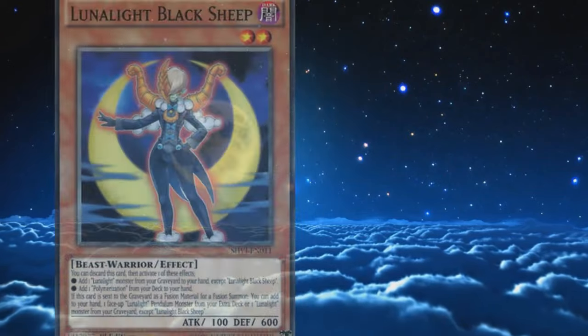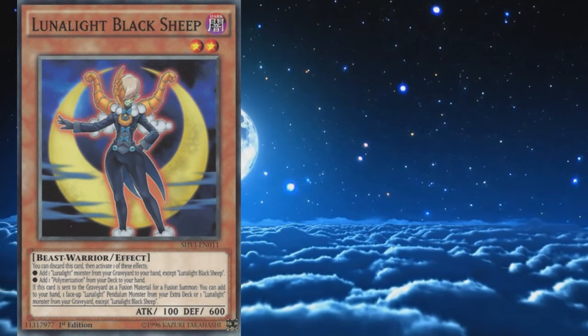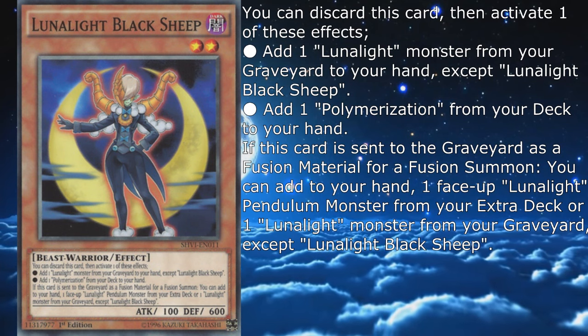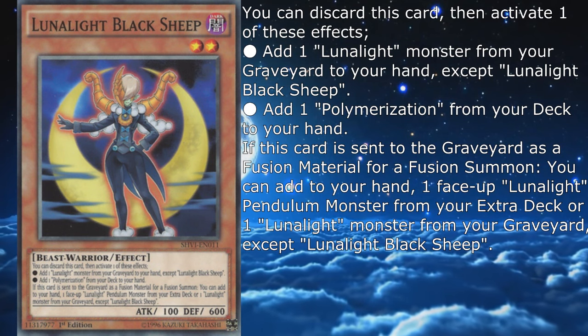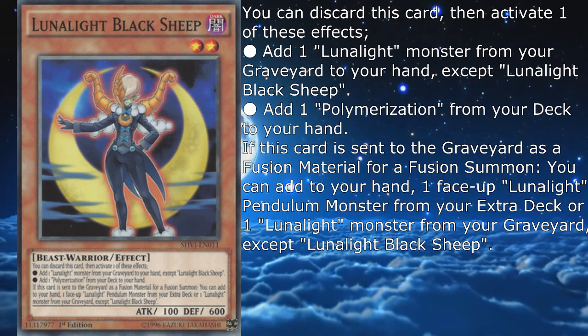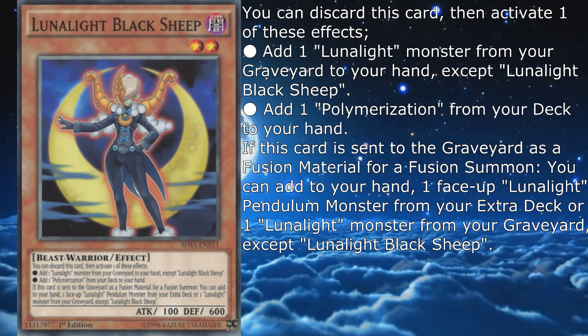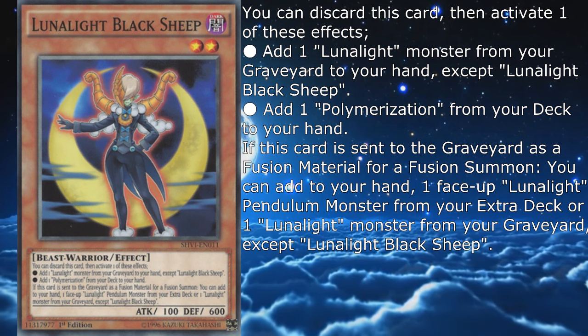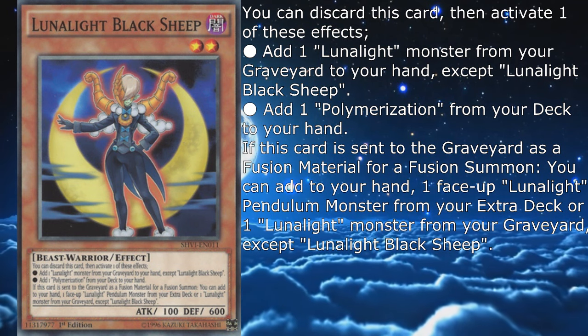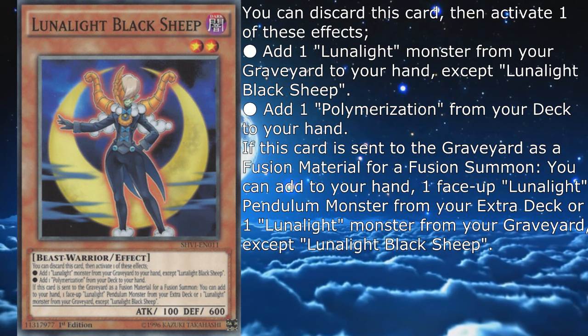Let's kick it off with our first monster, Lunalight Black Sheep, a level 2 Dark Beast Warrior with 100 attack and 600 defense, which you can discard to activate one of the following effects: add one Lunalight monster from your graveyard to your hand except Lunalight Black Sheep, or add one Polymerization from your deck to your hand. If this card is sent to the graveyard as a fusion material for a fusion summon, you can add to your hand one face-up Lunalight Pendulum monster from your extra deck, or one Lunalight monster from your graveyard except Lunalight Black Sheep.